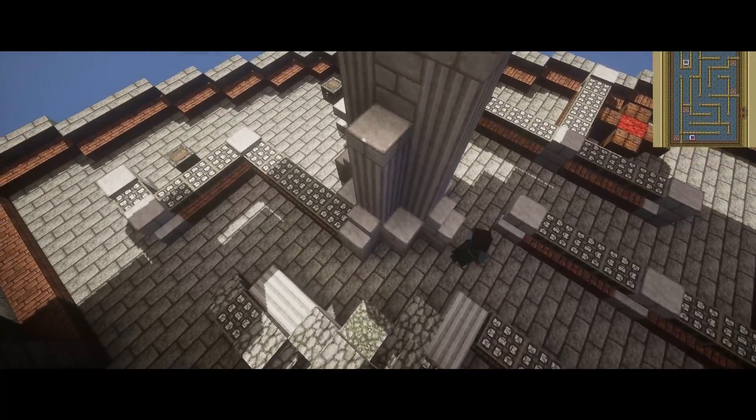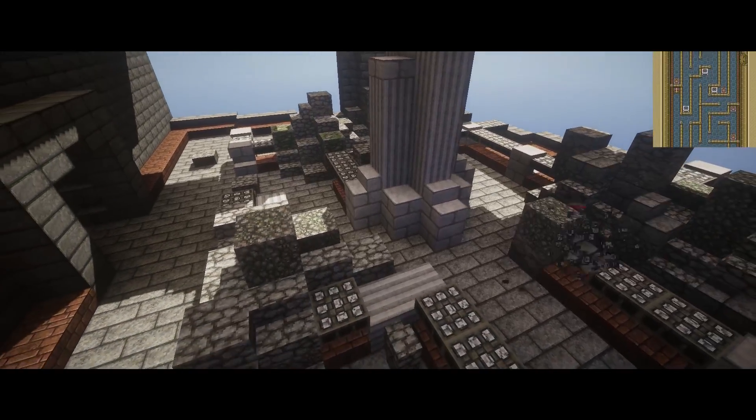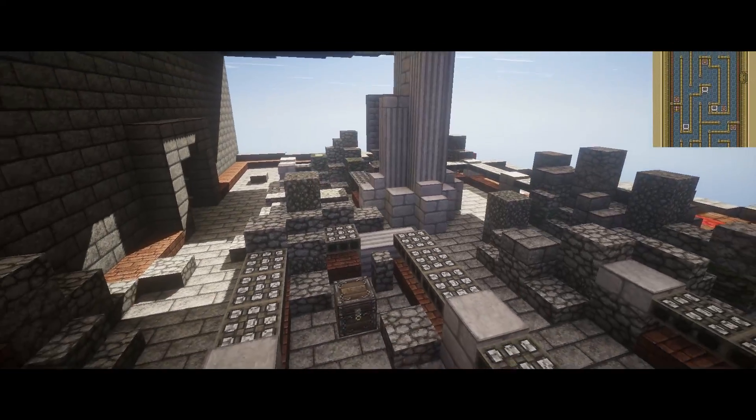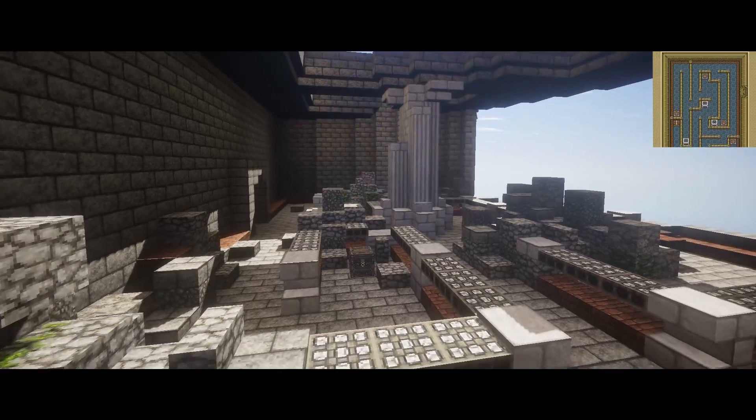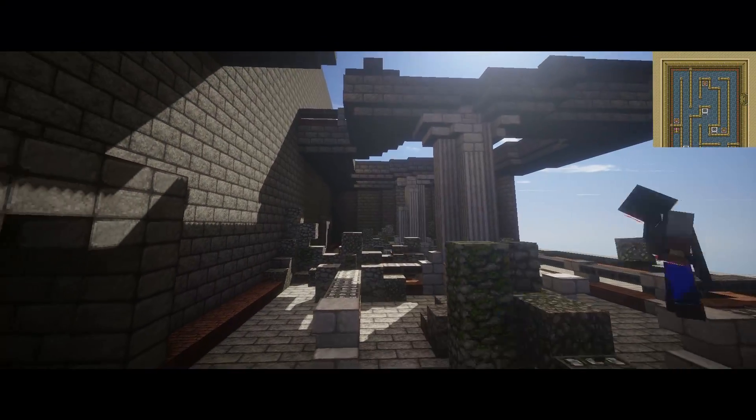Since the second floor is open to the third, and no architect in his right mind would design a building like that unless you are from the universe that Galaxy Quest actually exists in, I decided to turn the maze room into a maze of debris created by the floor above caving in.